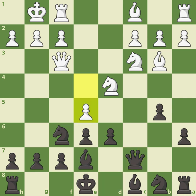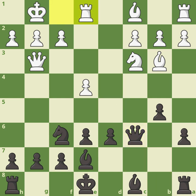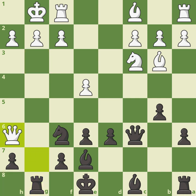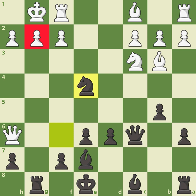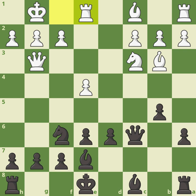Black now plays queen c7 — the idea is to meet e5 with the counterattack bishop b7, and the queen defends the bishop. Queen g3 is played, and black plays knight c6 trying to attack the center. White decides to capture on c6 and play rook e1, guarding the pawn on e4. Taking on g7 is too dangerous because black responds with rook g8, and after queen h6 just knight takes e4 gains the pawn back with horrible ideas against white's king, especially on g2.